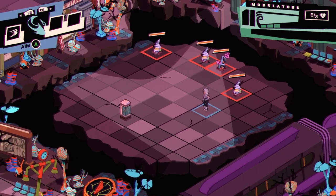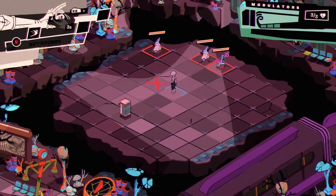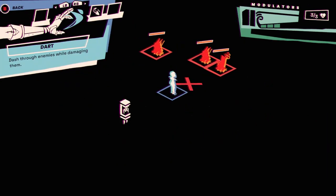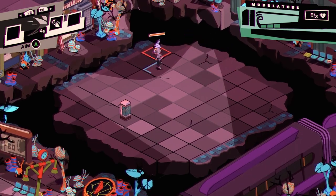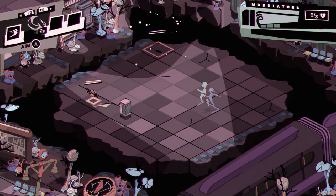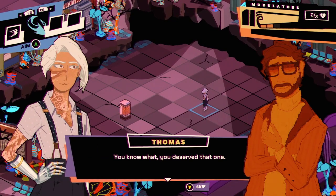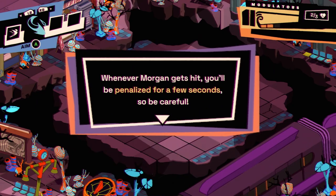I kind of don't understand what is happening. That's on cooldown. We have Aim — dash through enemies while damaging them. I did that, we can Aim again. What just happened? And then: 'Whenever Morgan gets hit, you'll be penalized for a few seconds, so be careful.'